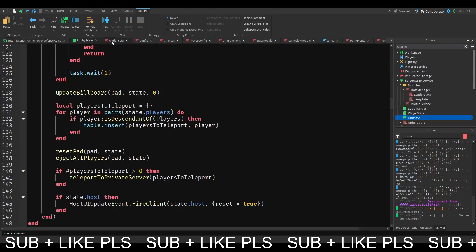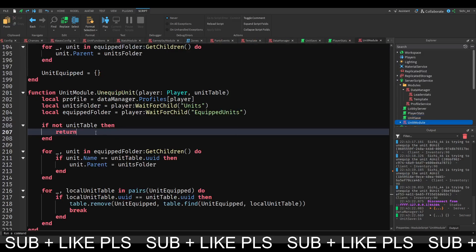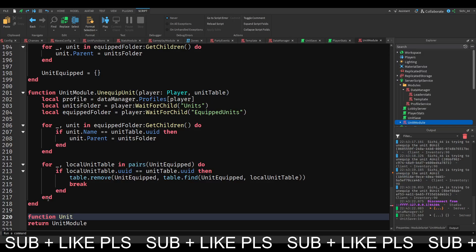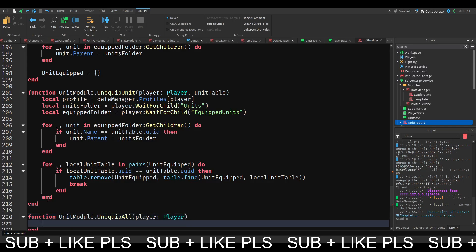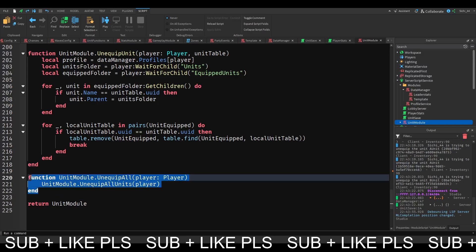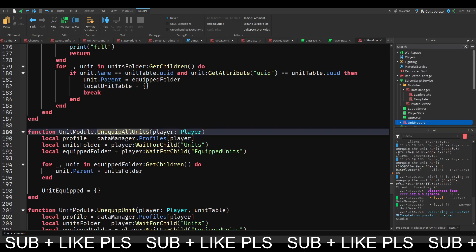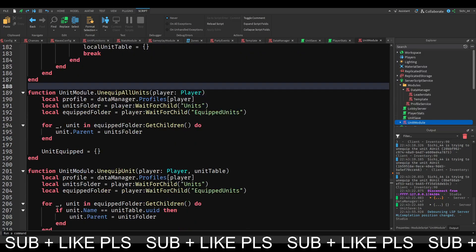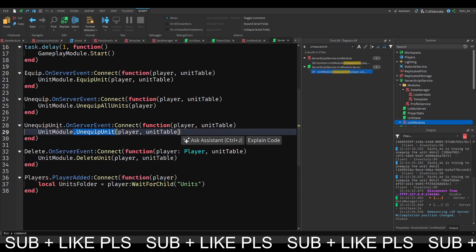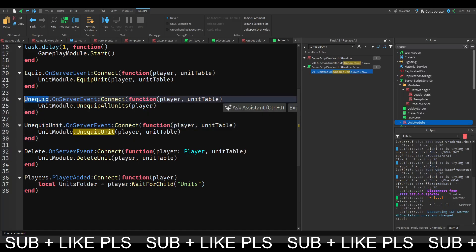Let's go to our unit module and make a function for unequip all. Function unit module dot unequip all, which just needs the player. We actually already have unequip all units - why don't we call unequip all units? We call the unequip units event. Let me search what we call this - we call this on the unequip. We fire the unequip unit event instead of the unequip event. That's our problem.